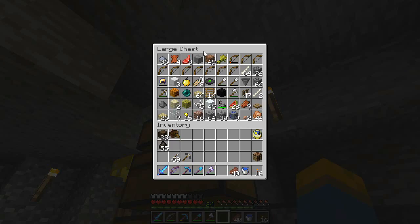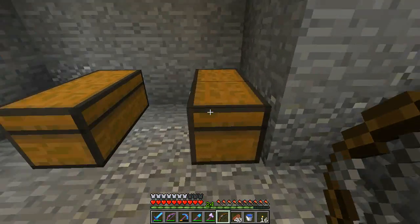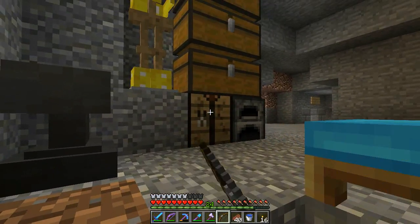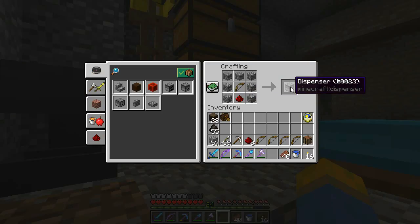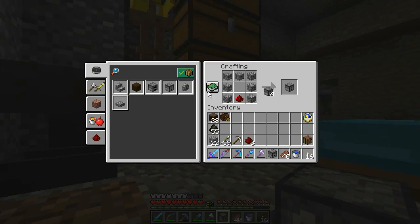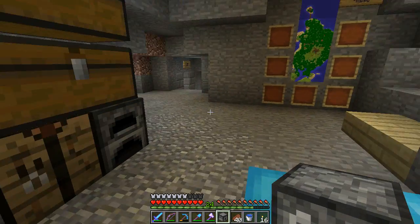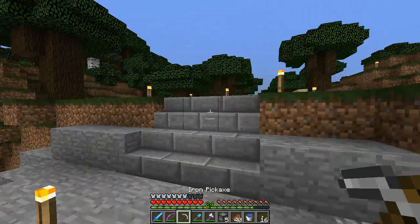We're going to go up and check that in just a minute, but first I've been over at the skeleton grinder. I think I need five dispensers — I hope I only need five. We need dispensers and it's only going to do one at a time. I can do this — that works. No more dispensers, don't get caught in that trap. So we've got five dispensers.